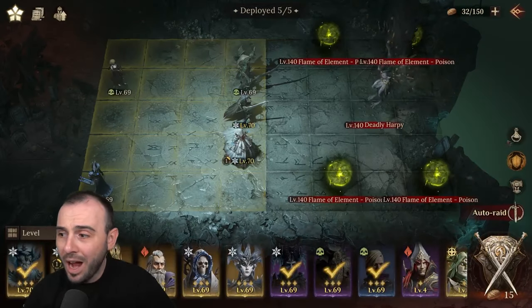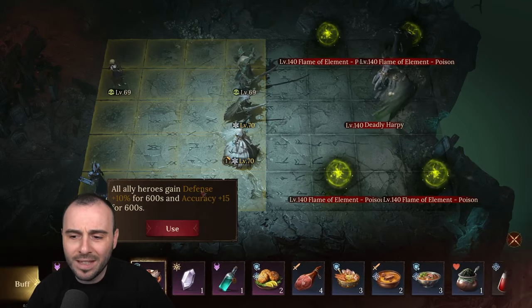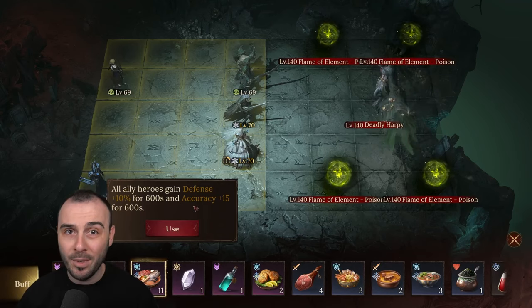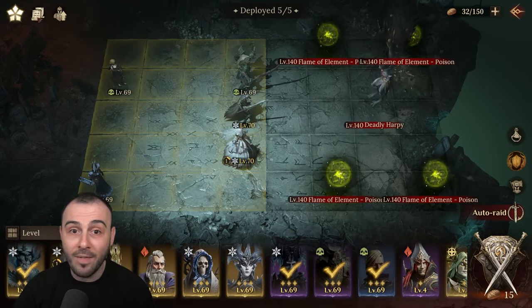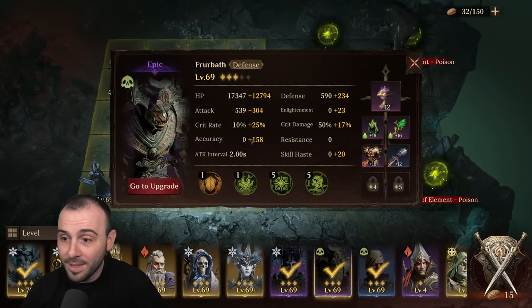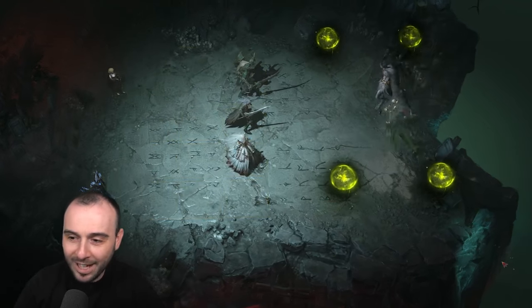We need to make sure we have those debuffs on. I do tend to use some food just to ensure we're gonna be able to do it. The real main reason I'm using the food is to gain the extra 15 accuracy, because at the moment I just don't have enough. We need 170, and even with accuracy gear pieces I only have 158. That's how bad it is with the accuracy right now, and that will be one of the main things stopping me from pushing to the highest stage.